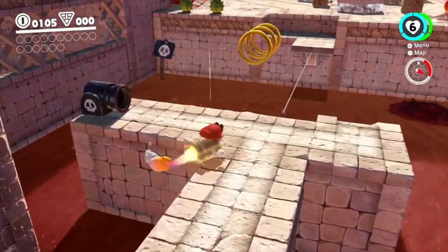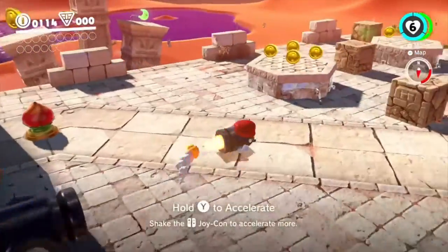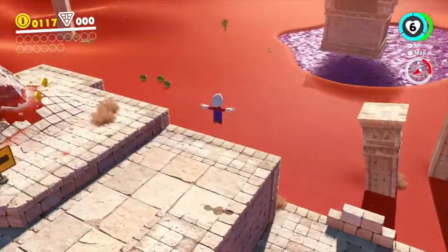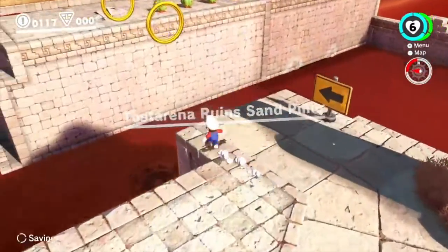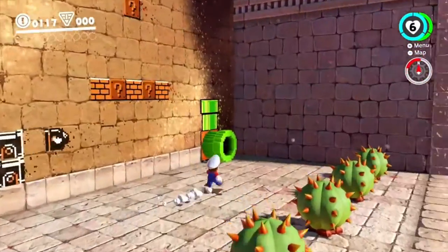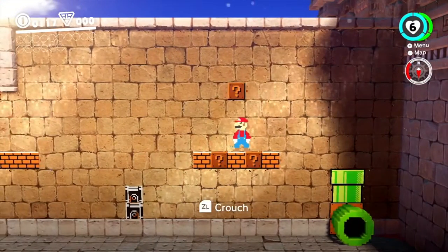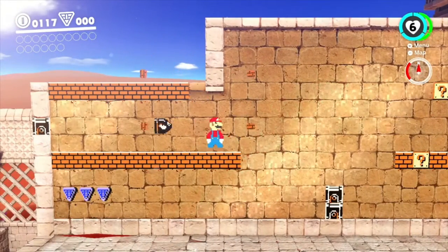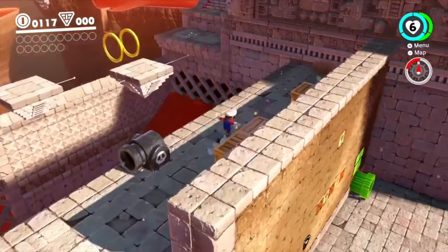Anyways, we want to capture this Bullet Bill, and we can make our way across here quickly. You can either use the platform, or you can just make your way across normally. I like how they give you that choice, so if you're not that good at the controls yet, you can just do normal Mario controls. But if you're confident with your ability to capture stuff, then you can do that as well. Right here we have another 8-bit section, which is pretty cool. You can use ZL to crouch, or you can just hold down like in the old Mario games.